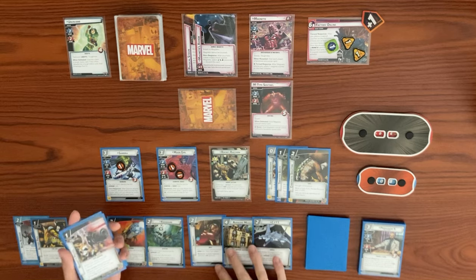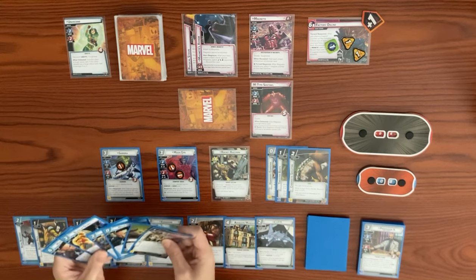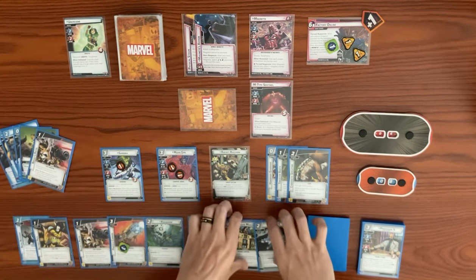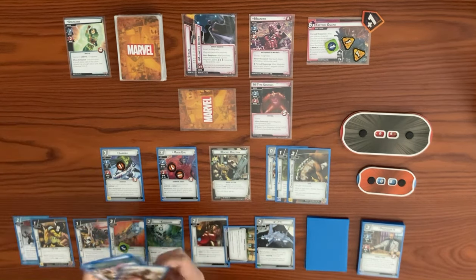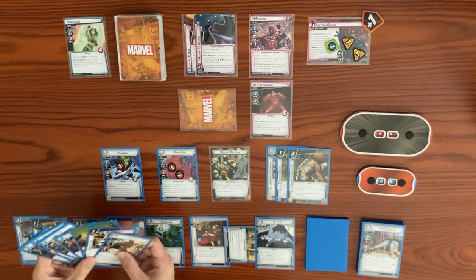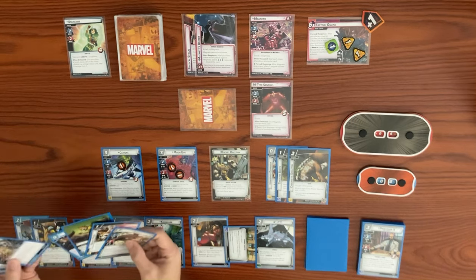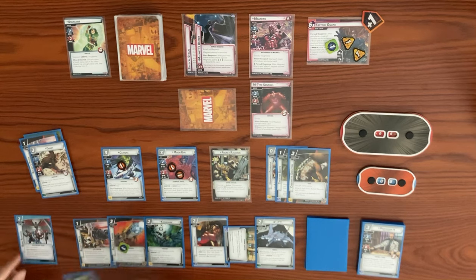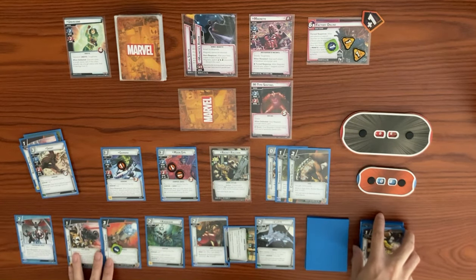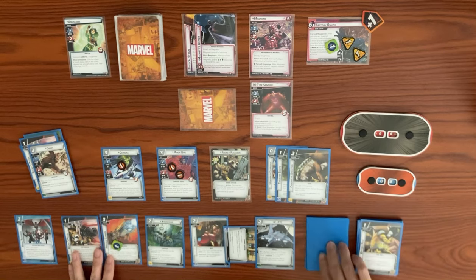At end of round, if Professor X is in play, he guards this card. We have to go through a lot of damage because of the guard, Magneto gets toughness when the Sentinel is defeated, and then we have to get through his hit points. But I think we're going for it. We exhaust Avengers Mansion to draw a card — Return to Groot, which I like. We use Tinkering — discard Battery Pack tech upgrade and draw two cards in alter ego.